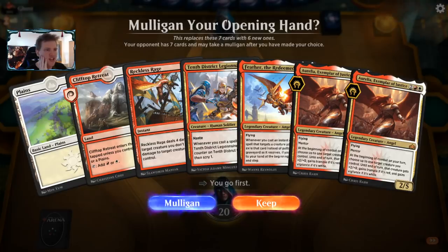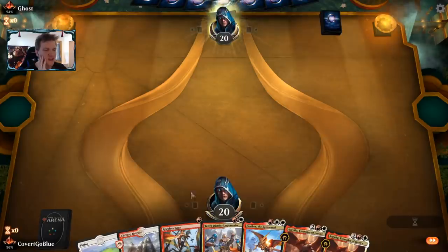This hand has a Reckless Rage, a 10th District Legionnaire, Feather, and two white sources plus Aurelia — we'll keep it. We have to draw land though; if we don't, it could be sad. We're up against Ghost, straight out of Game of Thrones.